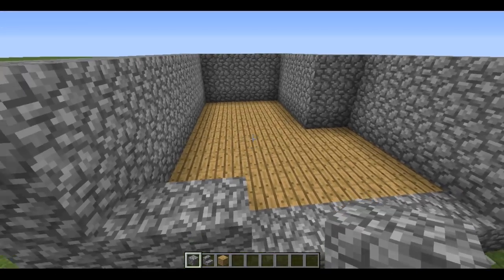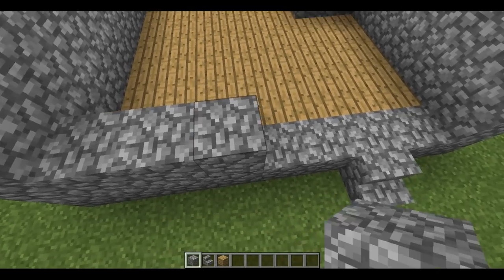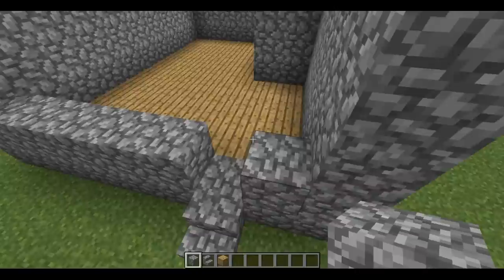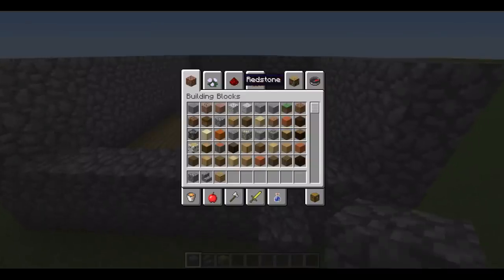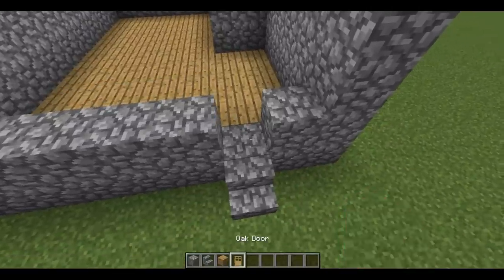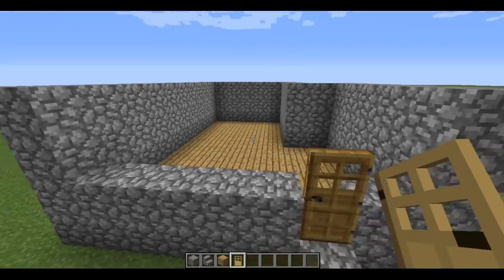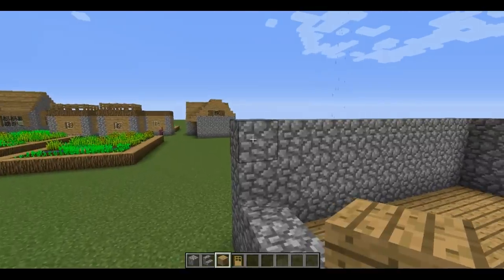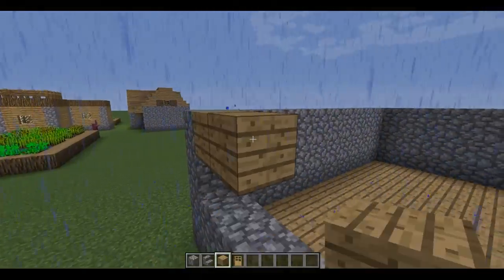Now the front wall we need to build one block up, just like this, and leave the place for the door. Let's take the door and put it here. Now let's take lamps and build the third level, just like this.